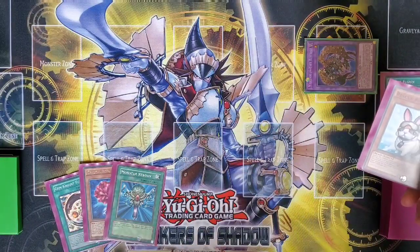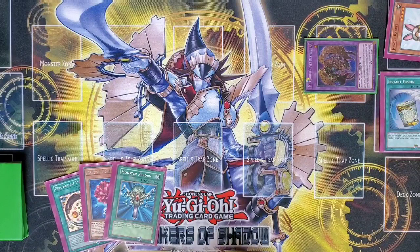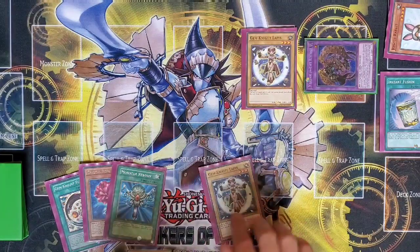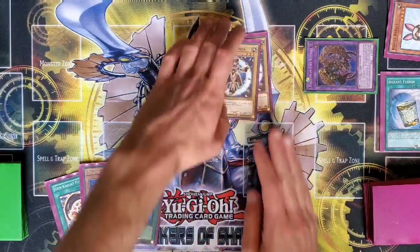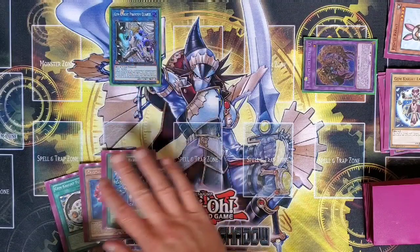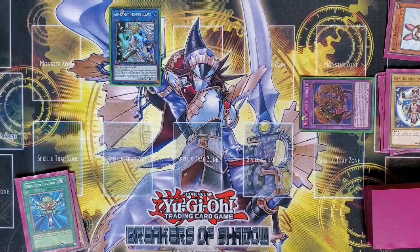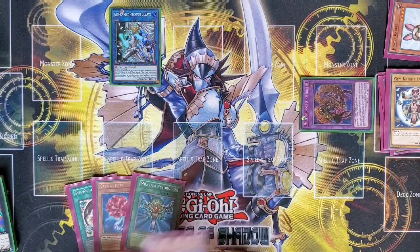Rescue Rabbit's going to banish itself. Just re-educating myself — Rescue Cat is the one that tributes and Rescue Rabbit's the one that banishes. Because we've not got any normal monsters, the best bet is to go for Lapis, because that gets us into our Lady Lapis Lazuli. At some point we're going to need to get that Crystal Rose out of our hand as well. I think first of all we're just going to link straight away into the Phantom Quartz. We're going to activate the Phantom Quartz's effect, and I think probably the best thing to go for would be an Obsidian because that'll get us back Gemnite Lattice.